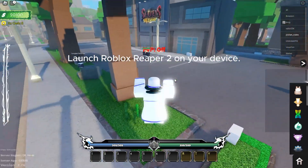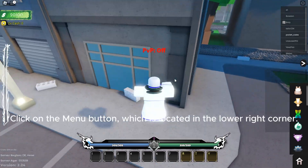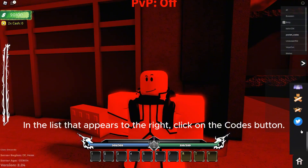Launch Roblox Reaper 2 on your device. Click on the menu button, which is located in the lower right corner. In the list that appears to the right, click on the codes button.